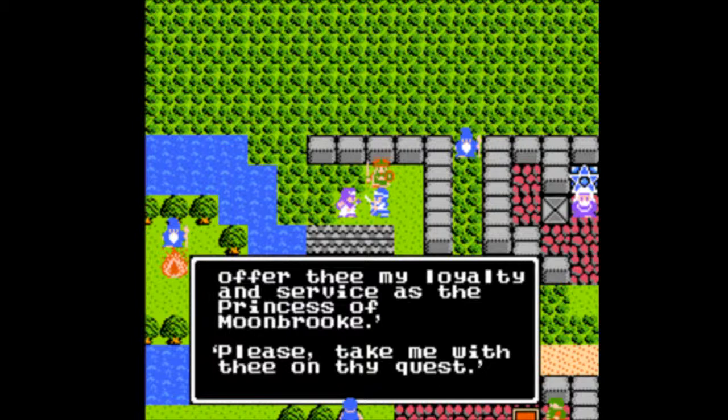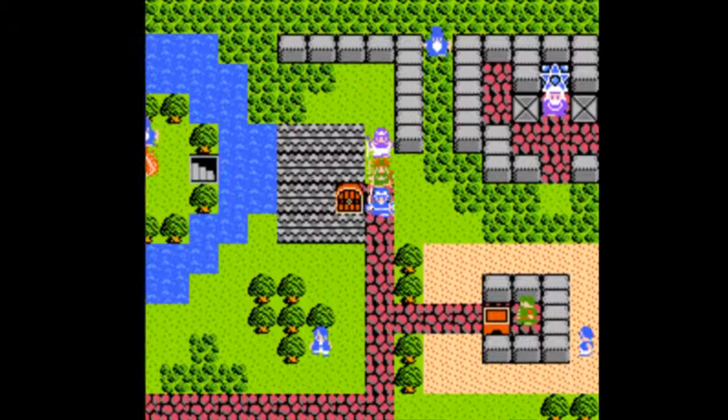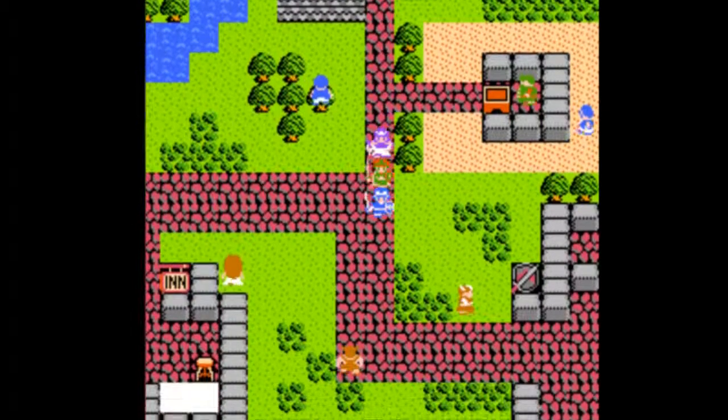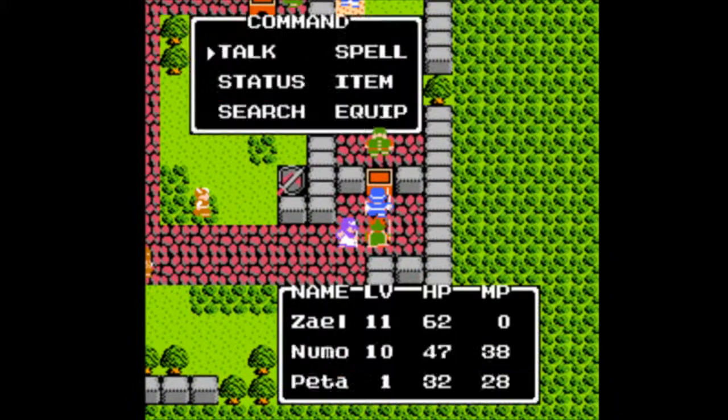Petta is essentially the full-out mage, because the way you can look at all the characters is that they're kind of extremes of one another. The main character is pretty much all physical, the Prince of Kanak is a mix between physical and magic, and the Princess of Moonbrook is pure magic.